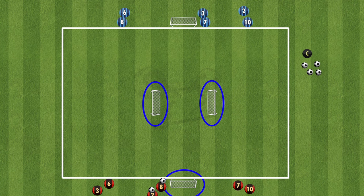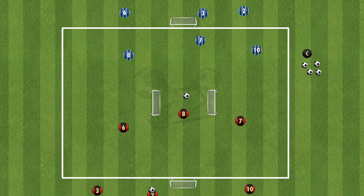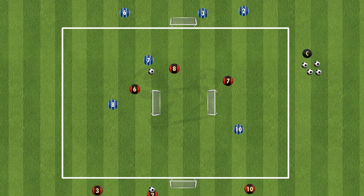Basically, just don't score on the goal that you are defending. The red team start with the ball and dribble into the square — they must pass it to the blue team before they reach the goals in the middle. Once the blue team receives it, the 3v3 starts and the players play trying to score in their goals.